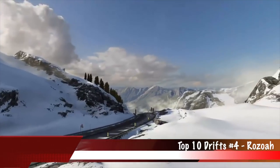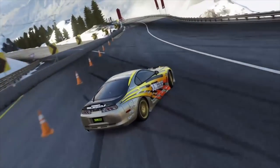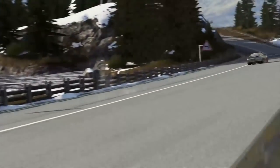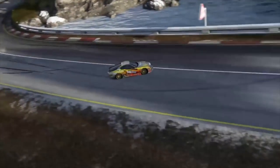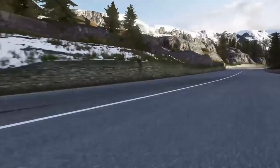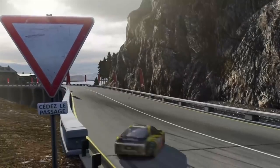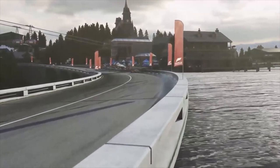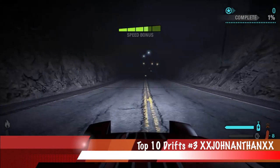Number 4: Rozoa on Bernese Alps with his Toyota Supra. This is a really interesting clip because of the sheer speed — he's probably in fifth gear, just topped out. You can see him just whipping by, tossing it, holding that outside line, and finishing with a really nice wall run, just like number 5 did. It was a very tough week to judge, but he had a really nice wall run to finish that line off.